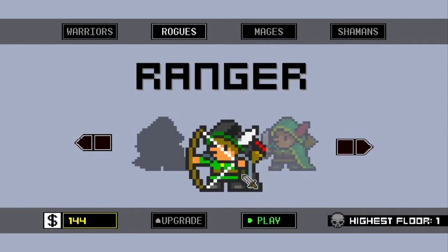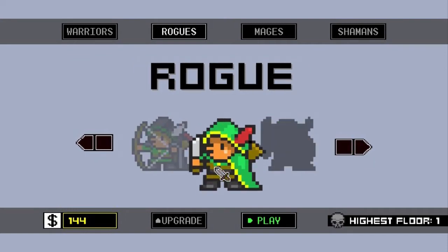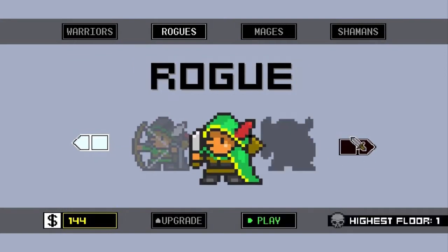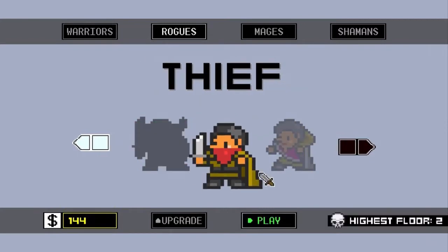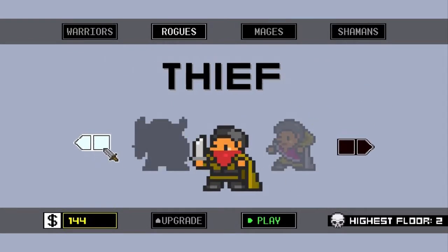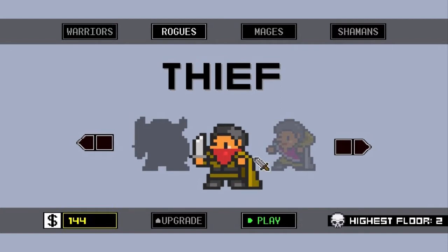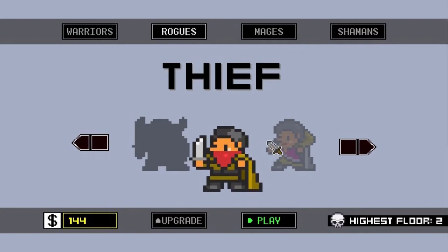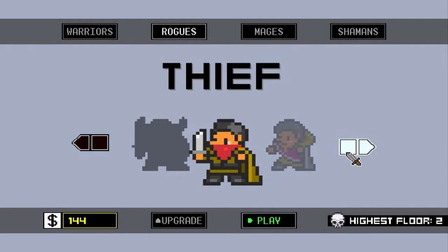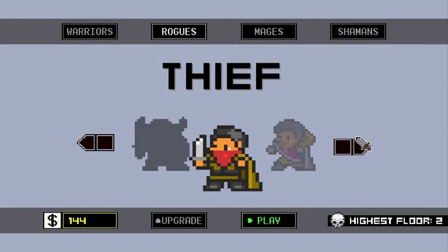Ranger is long range, shoots arrows — I don't like the ranger, doesn't do much damage. Rogue shoots like this nail thing, pretty decent. Thief is really good — long range knife. Trickster has this instant attack wherever you click, which is really cool. Thief has this ability where you send mist out and you're invisible, and enemies just stop moving because you're in the mist, and you can wail on them for damage. Thief is probably my favorite in the rogue category.